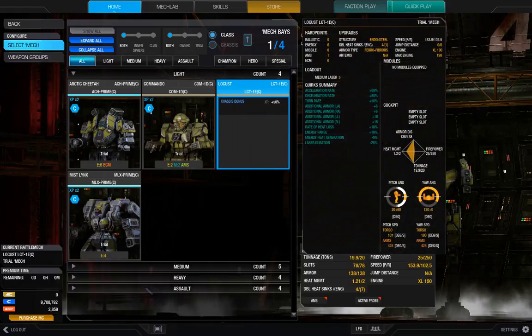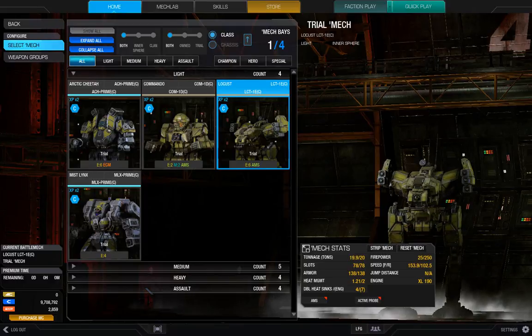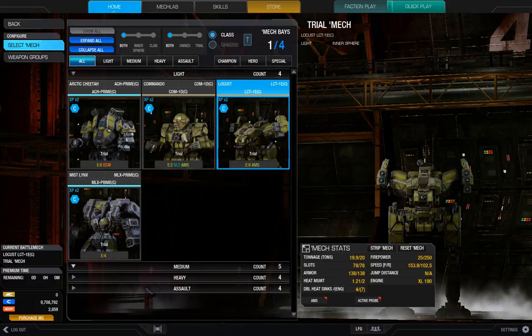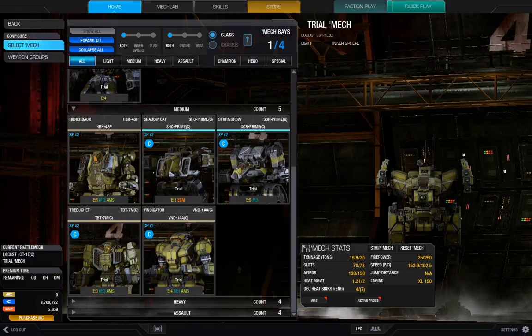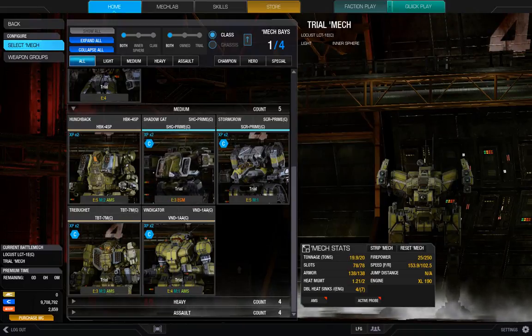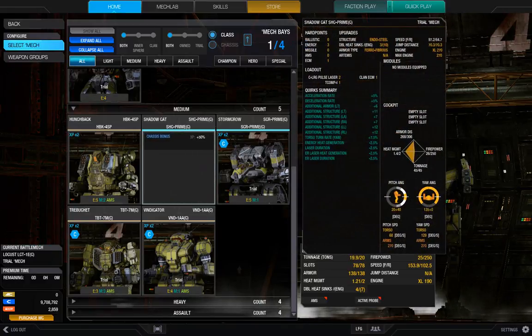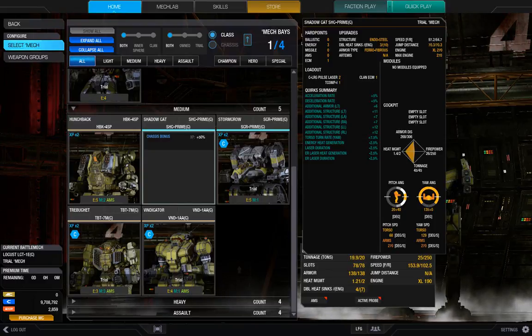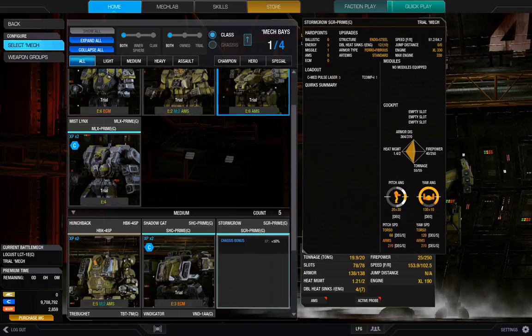The Locust literally just has medium lasers and nothing else — five on the arms, two on the center. For mediums we did the Shadow Cat, and I got a comment about it on the last episode: when you press Left Alt it speeds you up, gives you a little turbo boost. Apparently you have to hold the button, so thank you for letting me know — that does make the Shadow Cat more of a hit-and-run type, useful for harassing with its tracking computer.